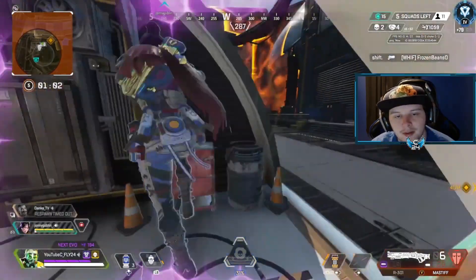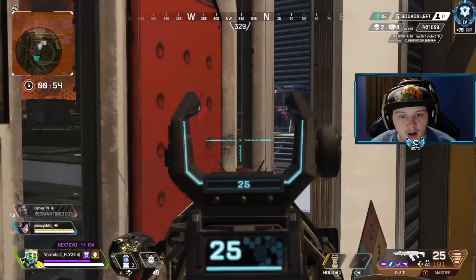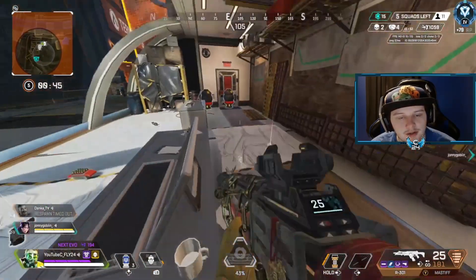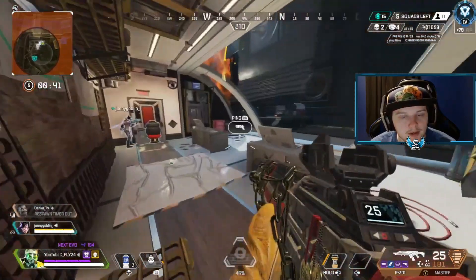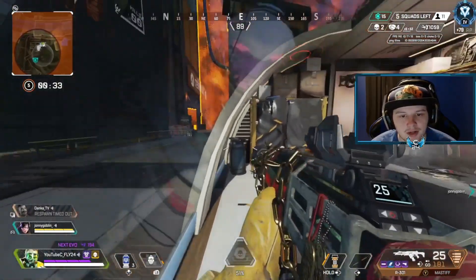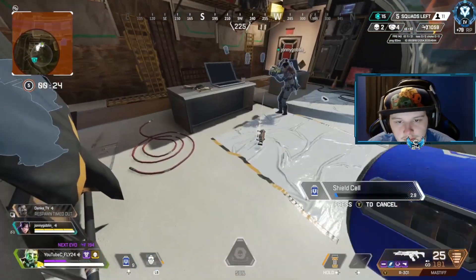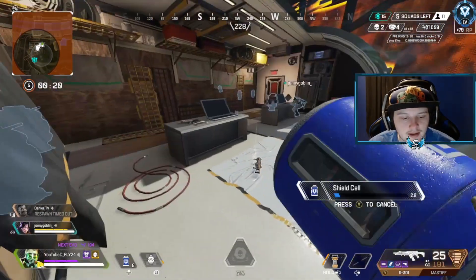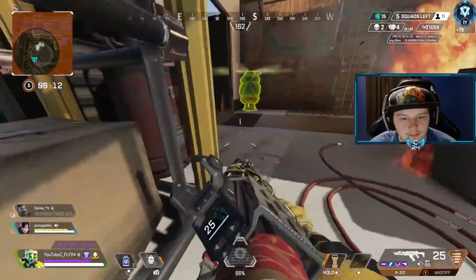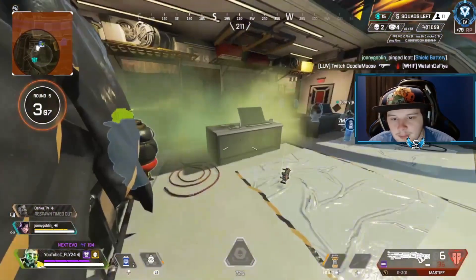Right here we have two different teams shooting at us, so I go ahead and place my traps directly on the doors to protect us even more. Sometimes you want to place them on the side, but if you want to bunker down completely and aren't worried about doing damage, just go ahead and trap the doors up. Also, if you place the trap right directly on the door and try to open and close it, it won't close all the way — so you'll have to pick it up and place it again whenever you need to close the door. I'm 194 damage away from Red Evo. They shoot the door, they shoot my trap, so I go ahead and replace it. Place all the traps down you need — you can place six max, and as soon as one is destroyed you can replace it right away.